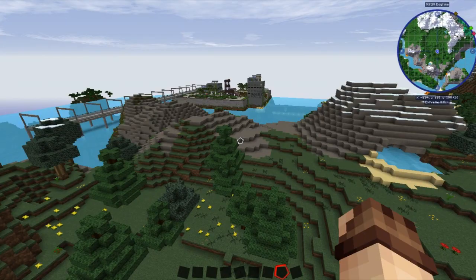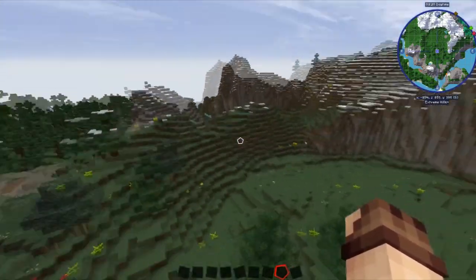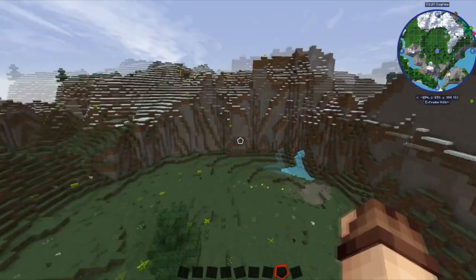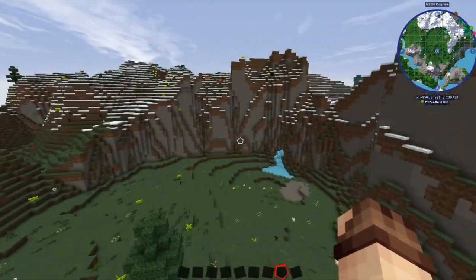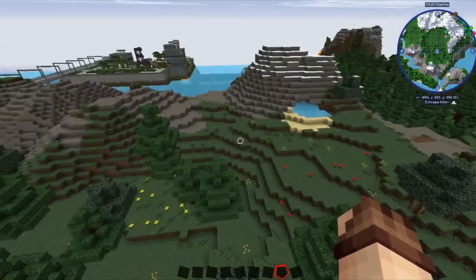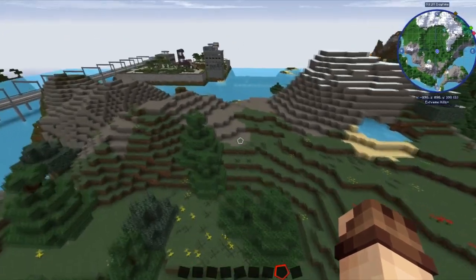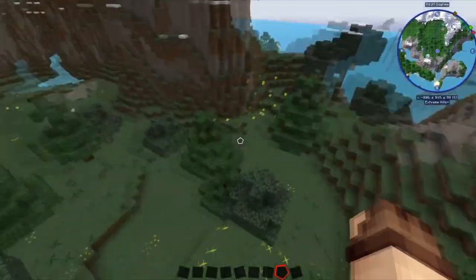So let's get started. We've come over here to an extreme hills biome where there's an outlook of a city and a really nice little area just surrounding a set of mountains. I thought we could use this in the future for something really cool, but for now we're going to focus on this hill because what I thought we'd do is use Railcraft to make a ghost train and a haunted house. So the first thing I'm going to do is clear out this area.